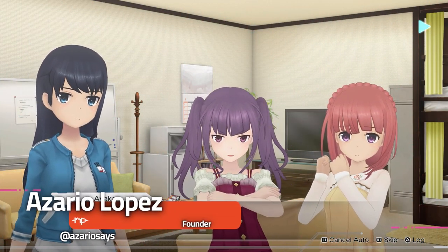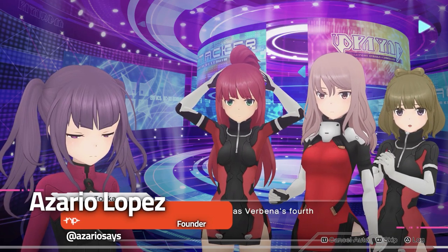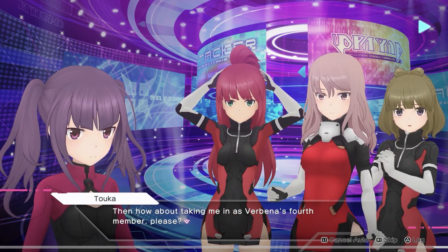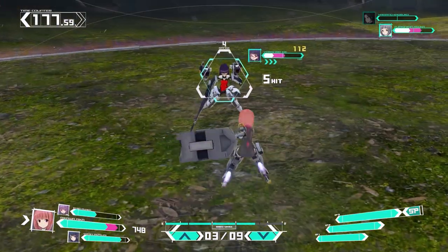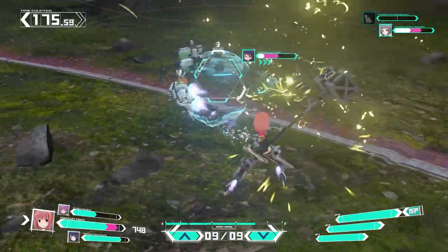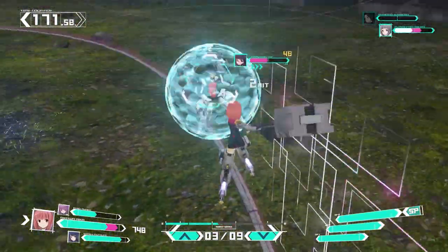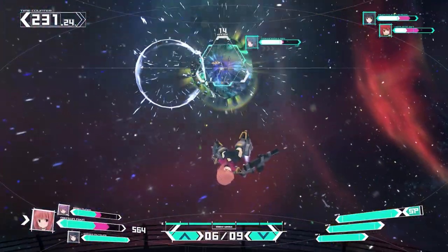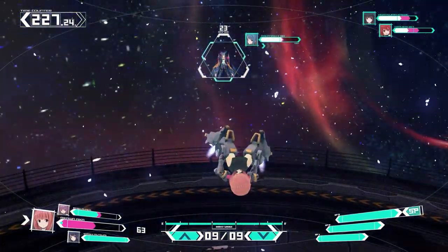Let's be clear from the start — we all know why you're here. Alice Gear Aegis CS Concerto of Simulatrix is a gacha game turned console title, which we've all been burned by before. And I'm looking at you, Azure Lane Crosswave. I think we're all here for one thing: cute anime girls fighting it out in mechs. Lucky for you, that's precisely what you get here, but at the cost of a highly repetitive and dull gameplay loop.